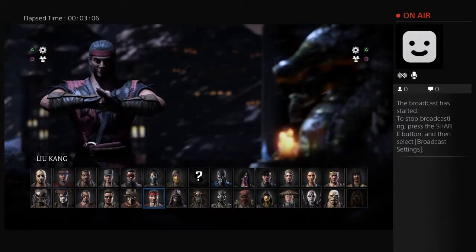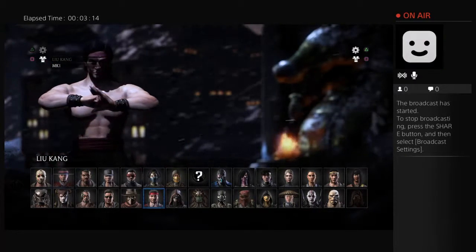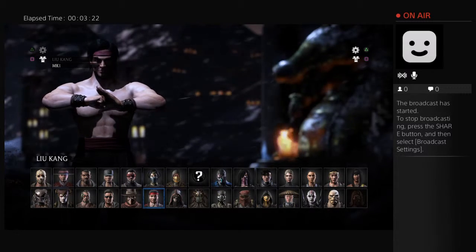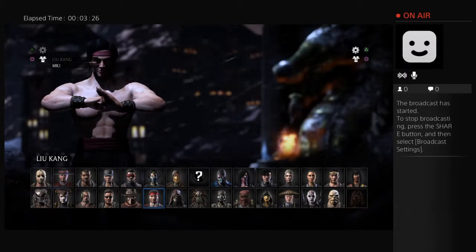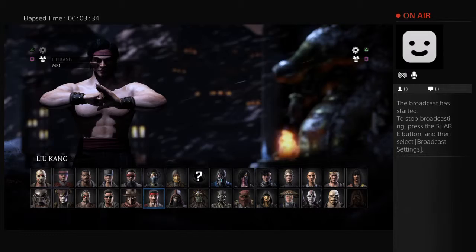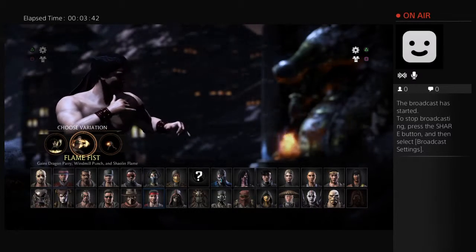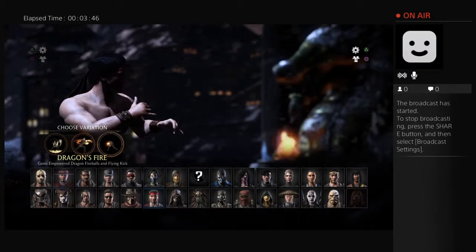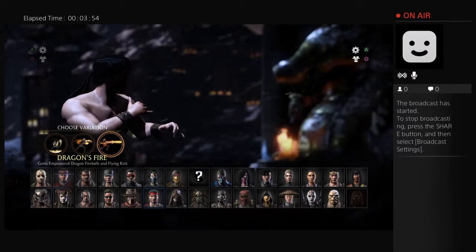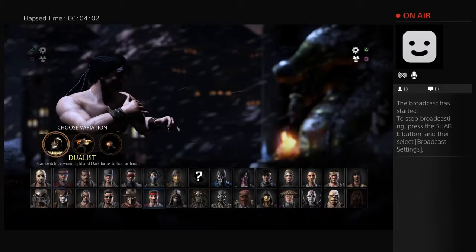Another favorite — I'm okay with him to an extent — Liu Kang, champion of Mortal Kombat. Here's his look for this one, and his classic look. Originally the model for the motion capture was Ho Sun Pak, a very good martial artist. He actually did Raiden, Scorpion, Sub-Zero, Shang Tsung — he was their main motion capture person for the original game. Fire Fist gains the ability of dragon parry, windmill punch, and shaolin flame. Dragon Fire is kind of like Bruce Lee — gains power dragon fireballs and flying kick. Dualist can switch between light and dark forms to heal or harm.